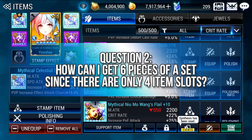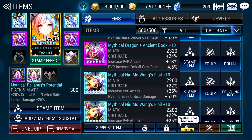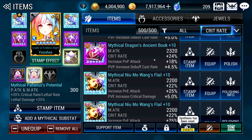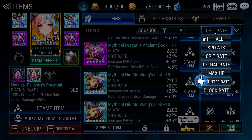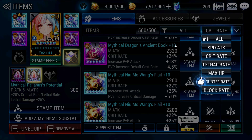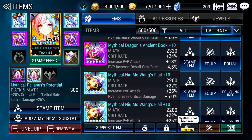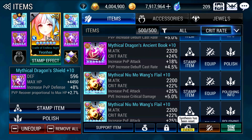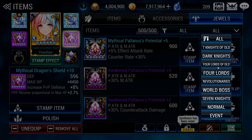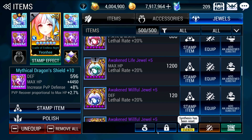Number 2: how can you get 6 pieces of a set since there are only 4 item slots? You can also stamp jewels. Is it better to stamp items or jewels? For items, it is more limited — we only have 3 main weapon substats and 3 main armor substats any hero can use, and weapons and armor tend to be used in pairs. So you can be certain the effect will be present when swapping equipment sets. However, the variety of jewels is vast and different heroes use different jewel combinations. You can never be sure of a fixed combination, especially when myth substats come into play.